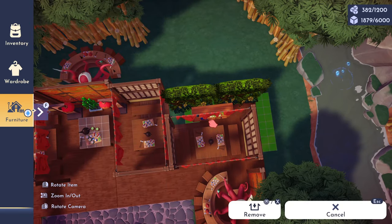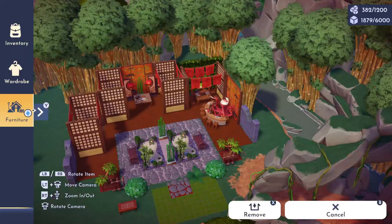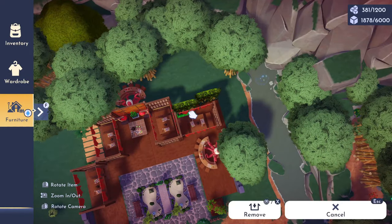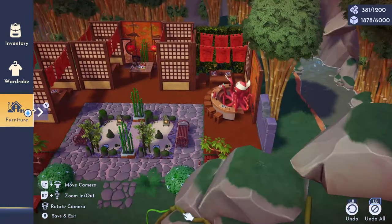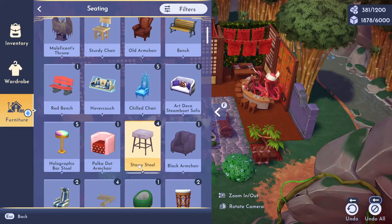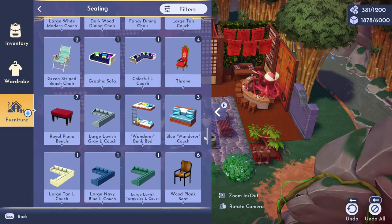Next, I thought using the vine wall behind the building's empty space looked really nice and added a lush effect to the build. If you didn't like this option, you could go with maybe a couple of bookshelves, but I just thought it really gave such a beautiful green touch to the zen garden vibe I'm trying to go for. My build is definitely getting very close to being done.